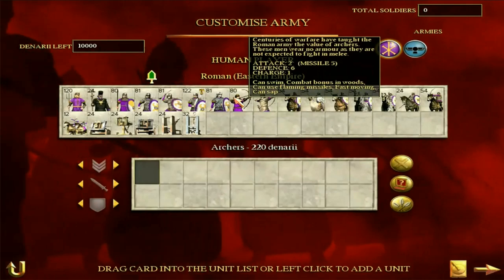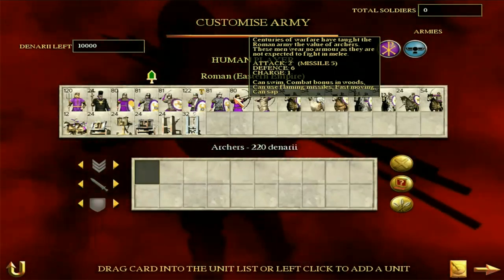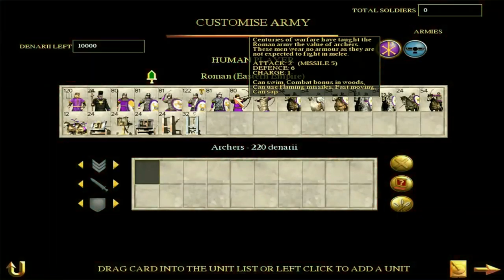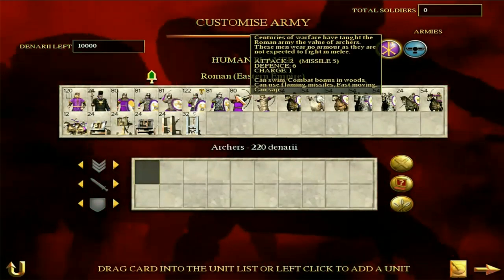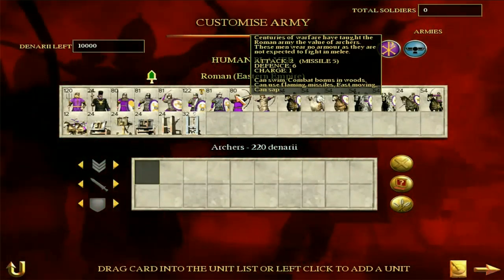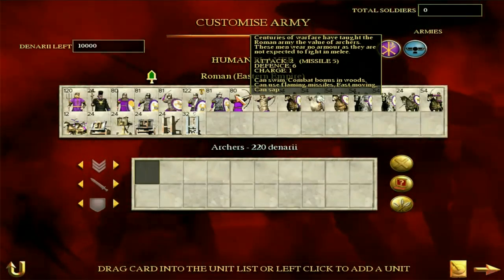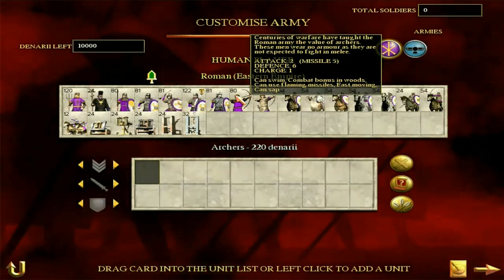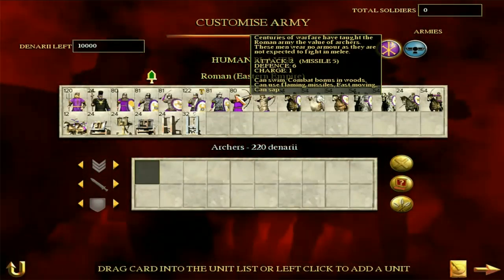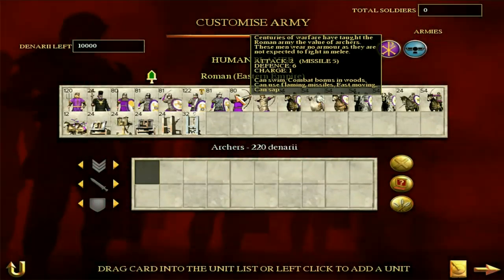Now we're going to get on to the archers. These standard archers have a melee attack of 2 and melee defense of 6 — obviously they're not going to be fighting in melee. If you've got to the stage where you're fighting with them in melee, you've probably lost already. Missile attack of 5 is nothing particularly special, lower than the javelin infantry. But these guys have much longer range missiles than pila or javelins. They will do a solid job — put them up on a hill or on a wall and they can do a bit of damage. The flaming missiles are good for scaring troops and lowering morale, which as I said is very important. Nothing amazing, nothing armor-piercing, but they'll do a solid job.